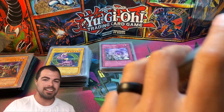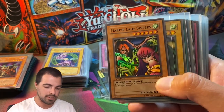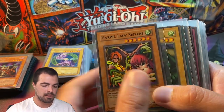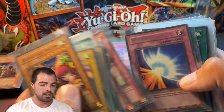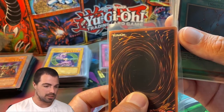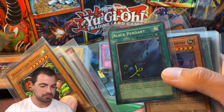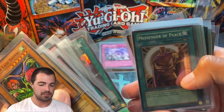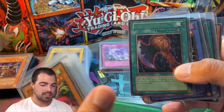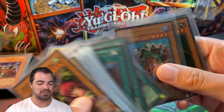Moving into Metal Raiders — from here on out if a card is in this pile it's at least light played or better. Harpy Lady Sisters, faded Cause of Jim, Tribute to the Doomed, faded Catapult Turtle, Heavy Storm. Beautiful Barrel Dragon, Solemn Judgment, Magic Jammer, Seven Tools of the Bandit, Horn of Heaven, and Mirror Force — this Mirror Force is more played though, just a really dinged corner but clean besides that. Black Pendant, Invader of the Throne. Into Magic Ruler: Confiscation, Giant Trunade, Painful Choice, Black Illusion Ritual, Messenger of Peace. Into the ultras: Axe of Despair, Relinquished times two, Snatch Steal, Morphing Jar, Megamorph, Mermaid, and we'll get into Pharaoh's Servant.